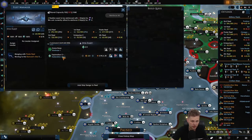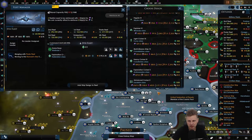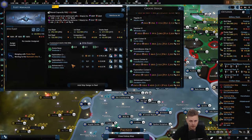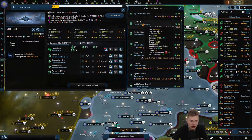Let's go into this. The likelihood of the Ambassador class going away is not very likely, I think. And we'll add a shuttle wing.